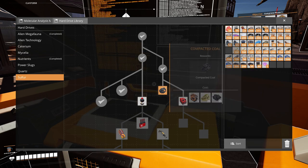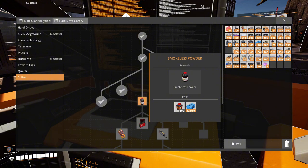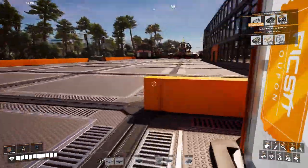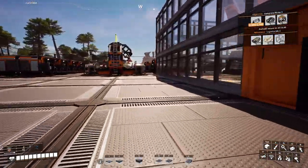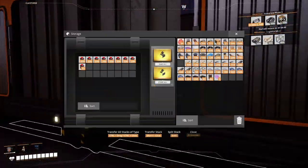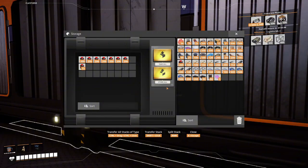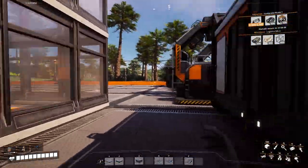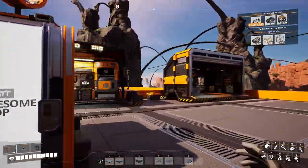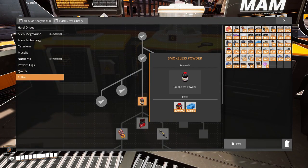I just hate the fact that those two require hard drives because I need hard drives for other things. I could unlock smokeless powder - I think I do have that much black powder right now. Let me see what I can do here because I'm making black powder over here somewhere. Yeah, we only need 100.